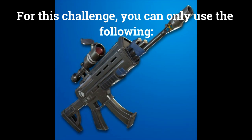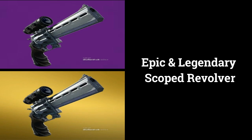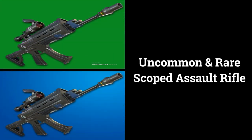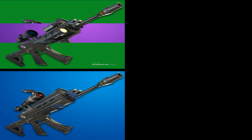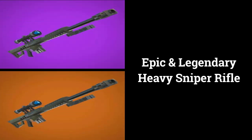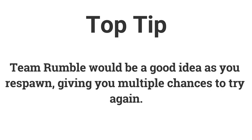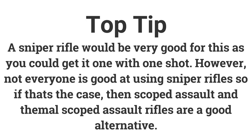For this challenge you can only use the following: epic and legendary scoped revolver, uncommon and rare scoped assault rifle, epic and legendary thermal scoped assault rifle, epic and legendary heavy sniper rifle, and epic and legendary suppressed sniper rifle. Team Rumble is the best game mode for this as you can respawn and try multiple times. If you are good with a sniper rifle, you could get this done with one sniper kill. However, if you're not very good with snipers, the scoped and thermal scoped assault rifle are a very good alternative.